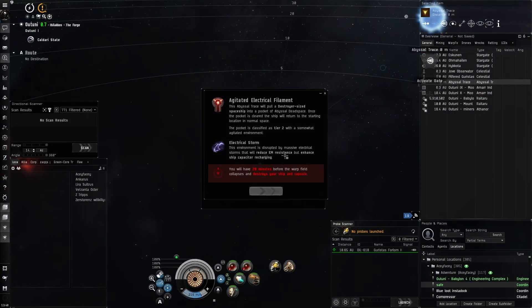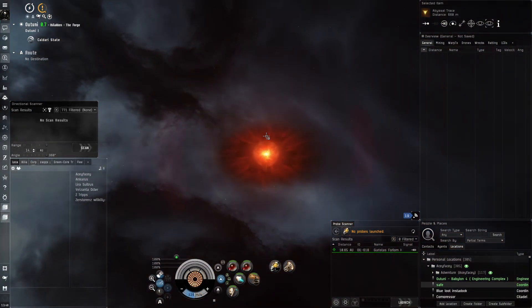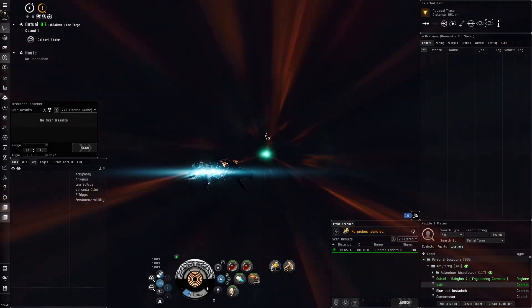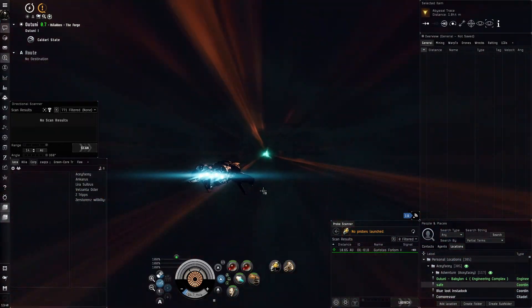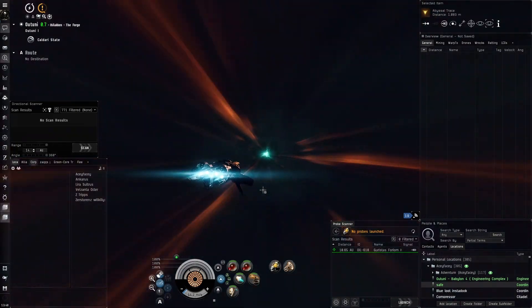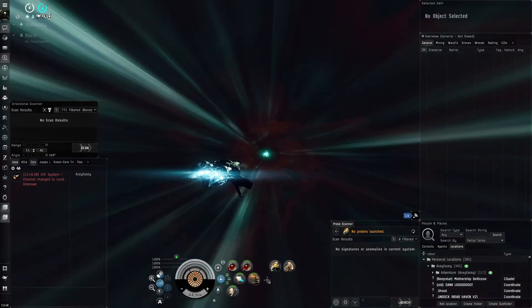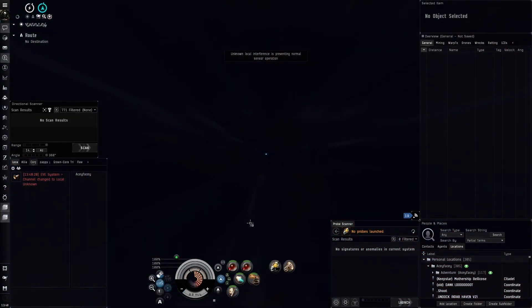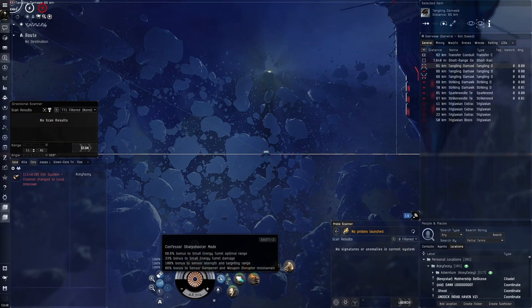I'm mainly focusing on the solo aspect of stuff, but from time to time I do like to do the abyss with friends — it's pretty fun. Okay, agitated electrical, let's go! It's really nice that the T2 electrics are still really cheap. T1 and T2 filaments have hardly any price difference across the different weather types — it's only T3 and up where you notice bigger differences.